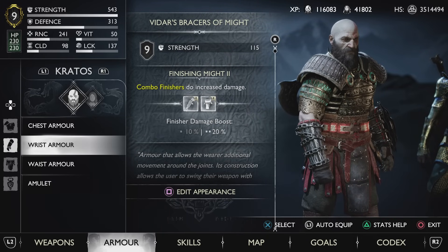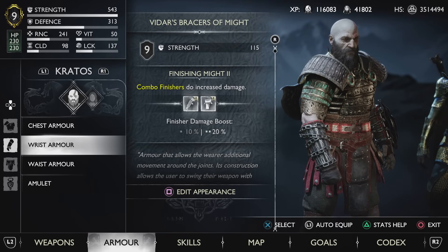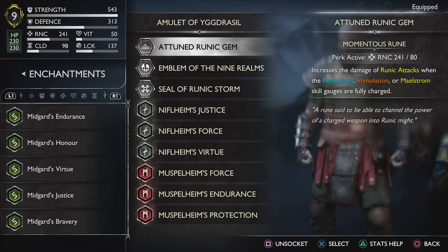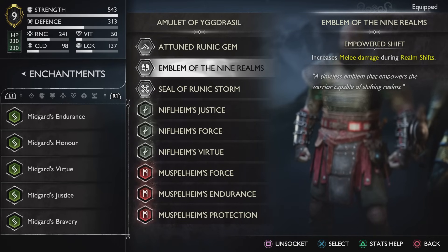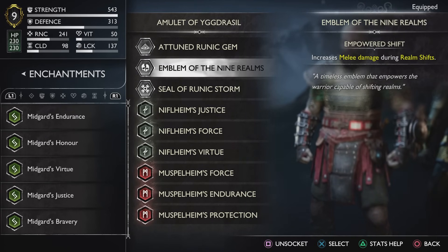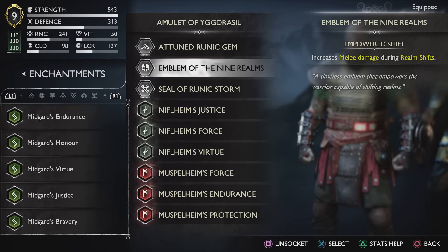You can probably tell already if you watched some of my previous videos. We also have 137 luck, which comes in handy for some of the gear we're using. For the amulet we are using the Attuned Runic Gem, which increases the damage of runic attacks when the permafrost, emulation, and maelstrom skills are fully charged. The Emblem of the Nine Realms — the reason being we are using realm shifts with our relic. During those realm shifts we want increased melee damage, and you will see such a tremendous damage increase when we pop the relic.